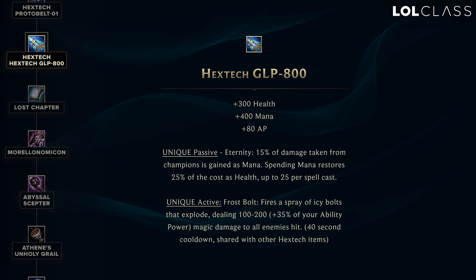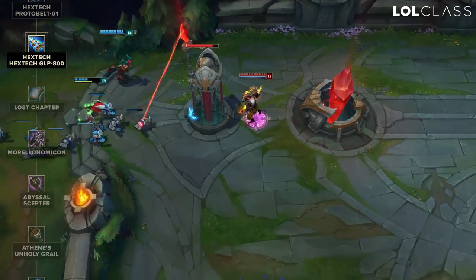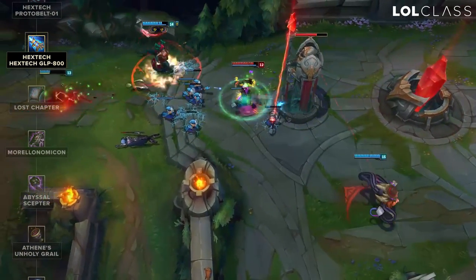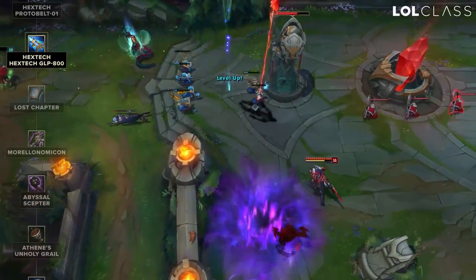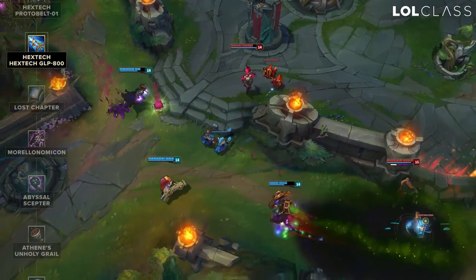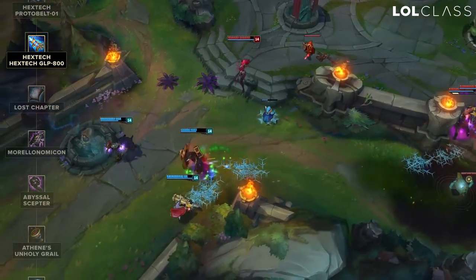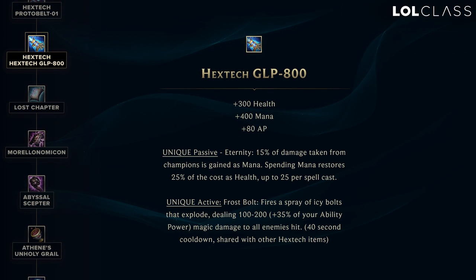The Catalyst builds into the first new Hextech item called the GLP-800, and the main benefit is it's a big AP item that has an active that shoots out these four ice bolts that start by shooting kind of outside, almost like a small nova in front of you going right to left, slowing them and dealing damage. It seems kind of similar to the old Spell Thief active where you just shoot out a slowing, damaging thing in front of you — just another kind of dupe-chase thing that's kind of cool.